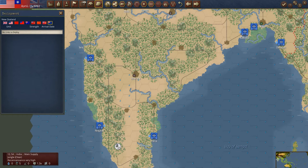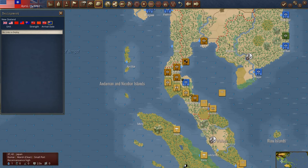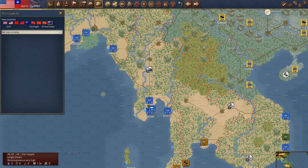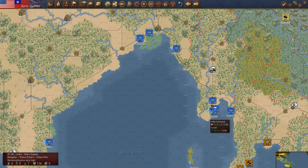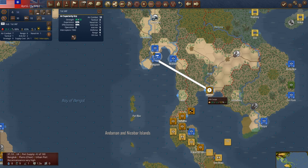Alright, let's start moving units. These guys are all fine, we're not going to do anything with the main task force — it can just sit here. It's all ground operations out here in Malaya. I'll move the Indian air unit over a bit, putting them in Bangkok. That makes sense. Full support, hit naval.